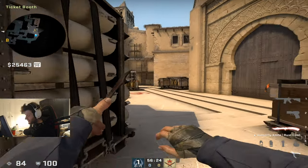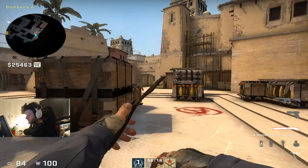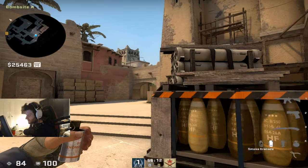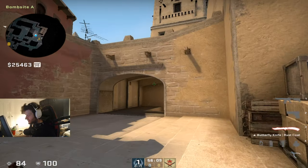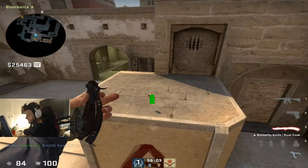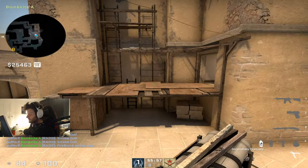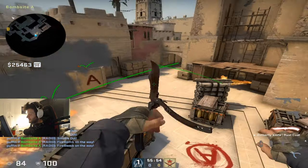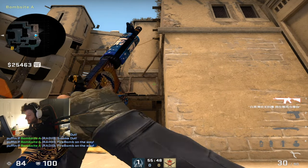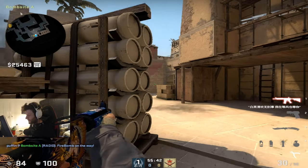The retake part is pretty basic, but if you have to fight for it you have to talk with your teammates about how you want to fight for it. The execute you feel people most usually run against you is probably the A strong execute, with mollies here and here. As an A anchor player sitting in default, you need to know what options you have — there's a guy palace, and the main push will come out ramp.